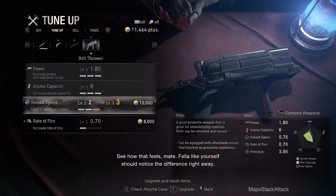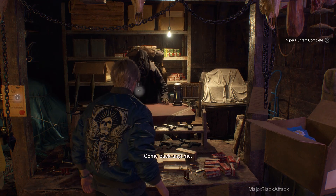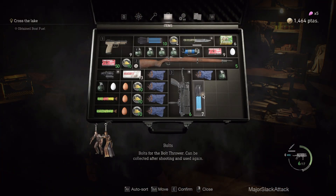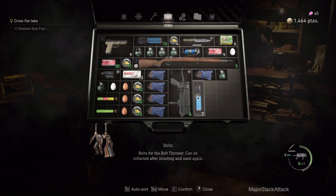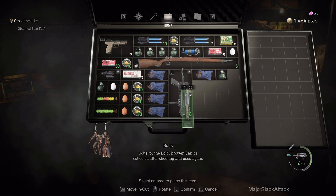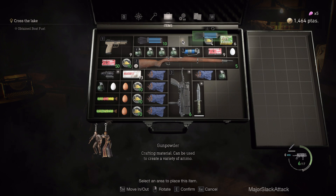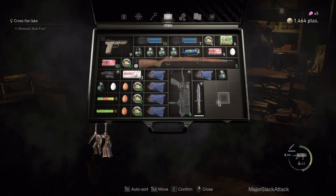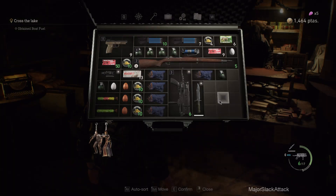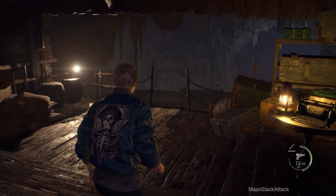The bolt thrower gets all the rest of the love — power upgrade and reload upgrade. Excellent. And everything is as it should be. I just want to throw these bolts up here next to the other bolts. Throw the combat knife down here. Swap that over there. Nice and neat. Load it for bear.